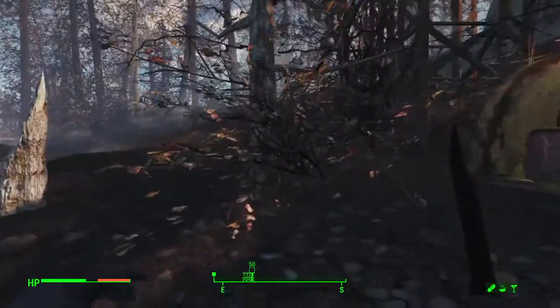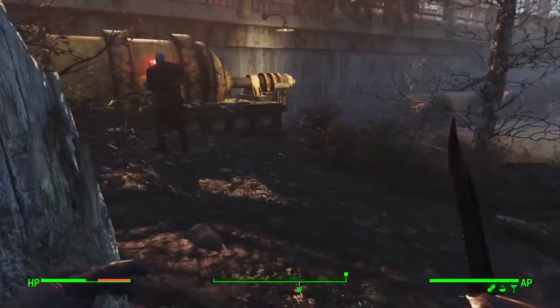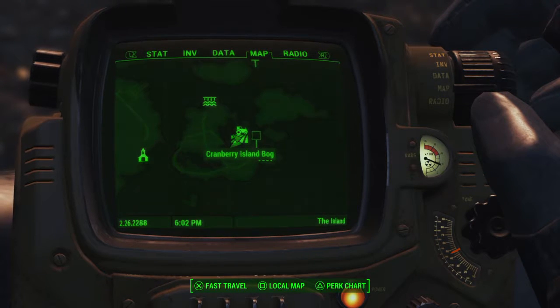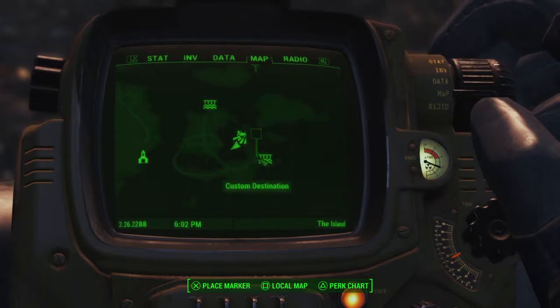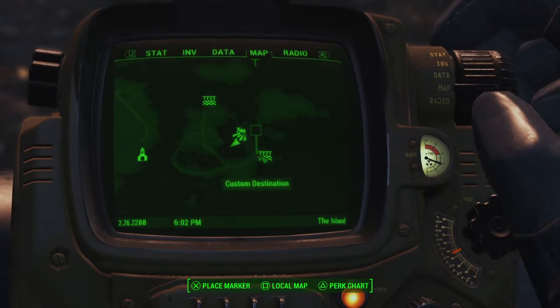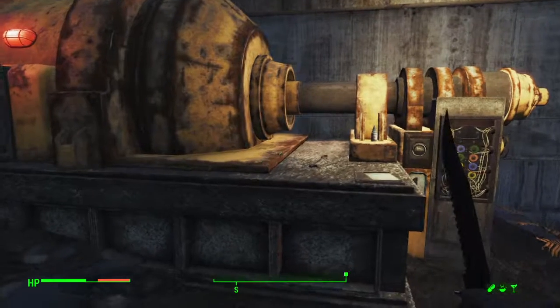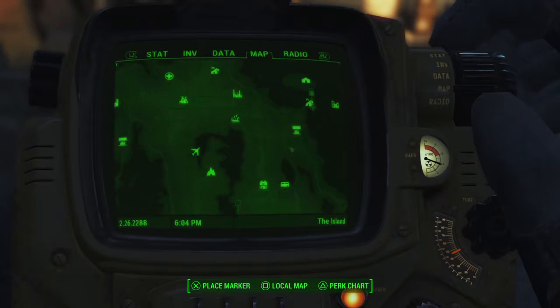What's up YouTubers, it's TrustMyAxe back here, welcome back to my channel. Today I'm going to be showing you guys the Cranberry Island Bog loot room. It's a pretty legit loot room - it's more of supplies like aluminum, springs, screws, and a lot of different stuff. There's ballistic fibers and a whole bunch of stuff. On the map it's Cranberry Island Bog, it's like southwest from Far Harbor.